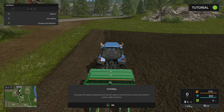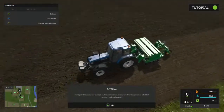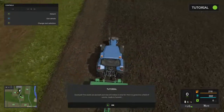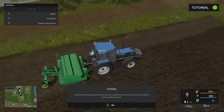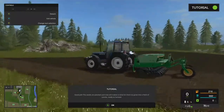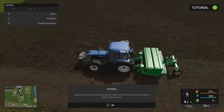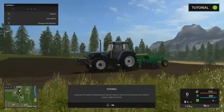Great — good job! The seeds are planted, and now all you folks need to do is wait for them to grow into a field of canola, ready to harvest. Alright guys, I think we did a fantastic job — first cultivating to sow our seeds, making it ready for cultivation, and then planting our beautiful canola seeds into our prepared plot. That brings us to the end of tutorial number two.